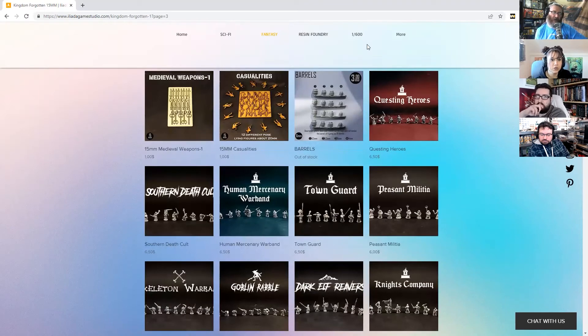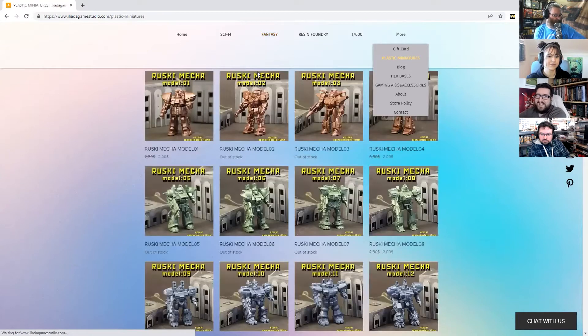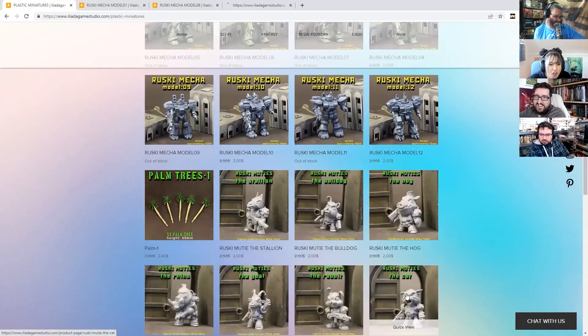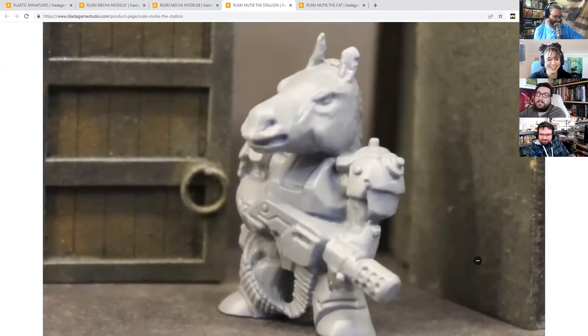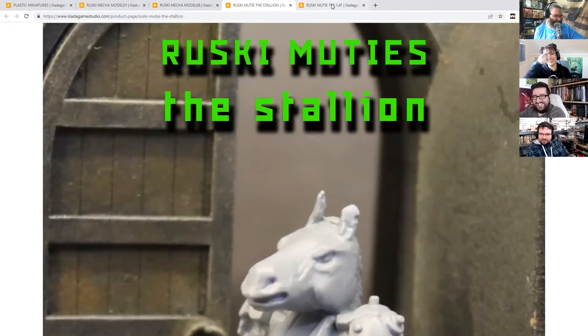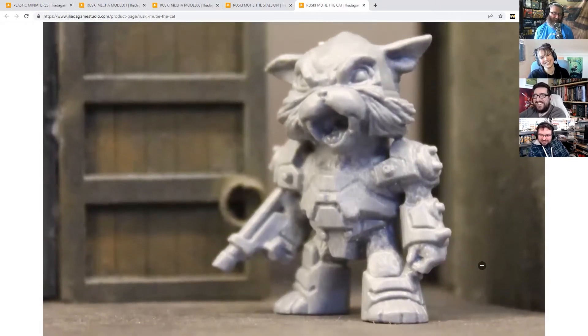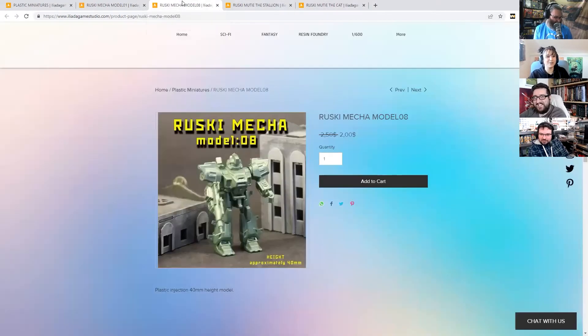Let me give you a quick look at more before we go anywhere else. If I go to plastic miniatures - they do some super chunky mechs. Rusky mechs! Cheapy looking but I love them. Space horse! A Rusky beauty cat - you can put a whole crew of these together for Stargrave. He looks like somebody just threw water over him - he will not have a bath. He's pushed something off a table.